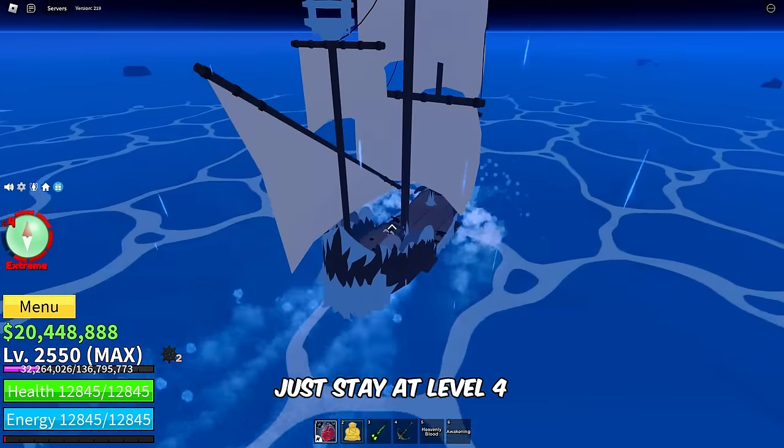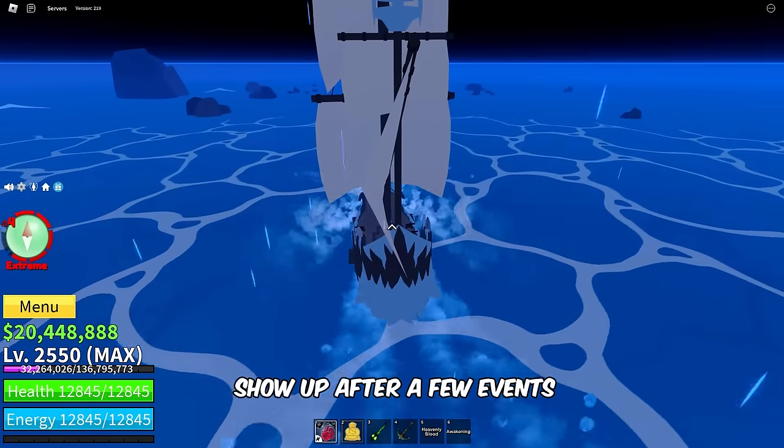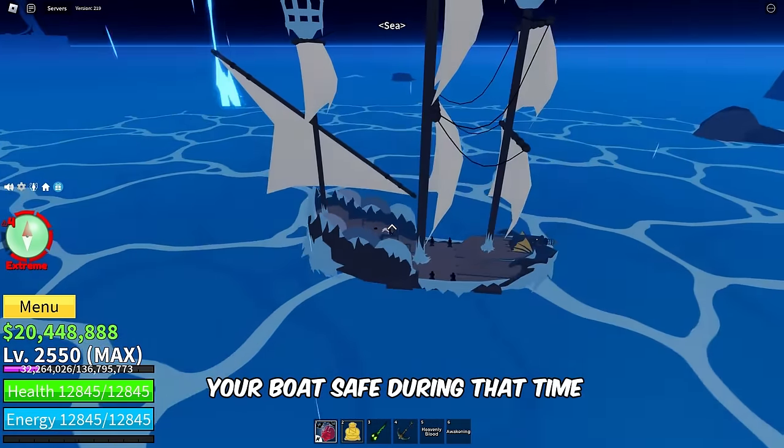So why go through the trouble of level 6 when you can effortlessly spawn Mirage at level 4? Just stay at level 4, avoid sea events, and Mirage Island will show up after a few events. Just make sure to keep your boat safe during that time.